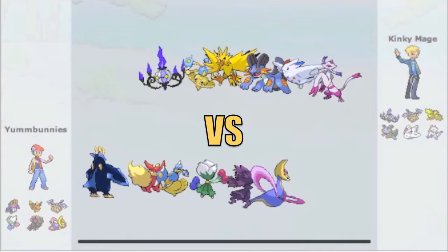And a defensive Cresselia. Looking at his team threats, obviously the Chandelure is going to be a problem, Togekiss is going to be a problem. His Swampert - I don't really know, it could be defensive or offensive. But other than that I'm not too worried about his team, so let's get right into this battle.